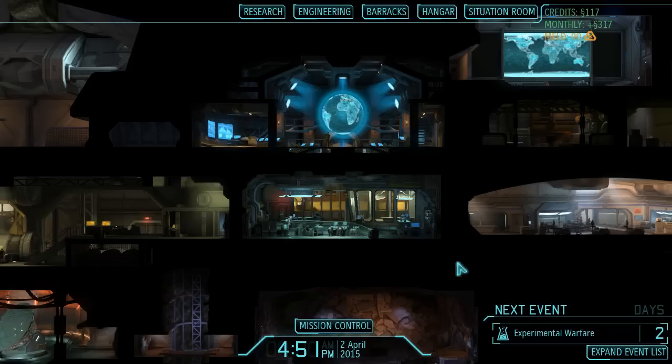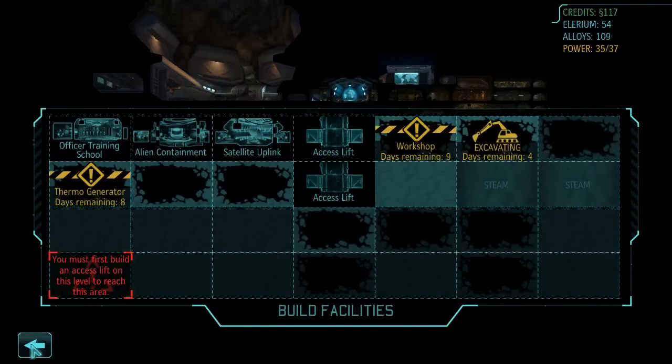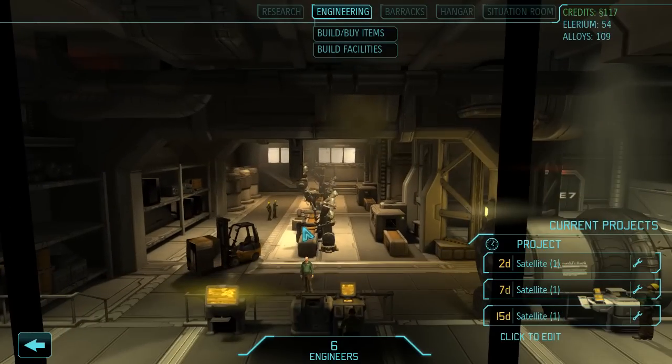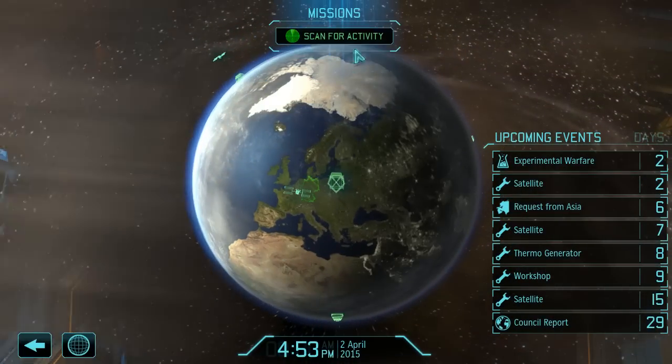Hello everyone and welcome back to Let's Play XCOM Enemy Within. When we last left off it was 2nd of April, new month. We have spent money on lots of stuff like thermo generator and workshop and some excavation project as well, basically building a lot of satellites and so on. Everything's prepared for just fast-forwarding time and scanning for activity.